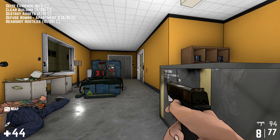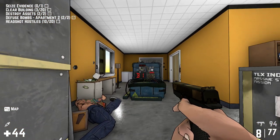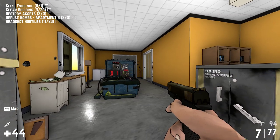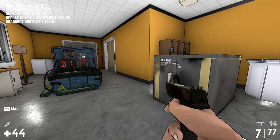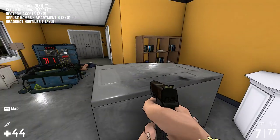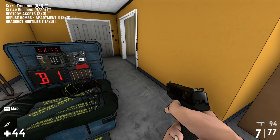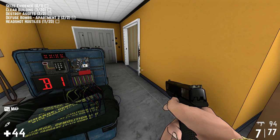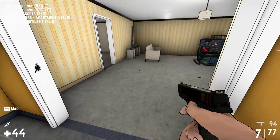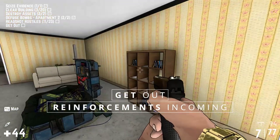Guess who's coming next. So predictable. Top of the head — nice shot. Nice to know that headshots do work here. So we need to get some ammo and health. We've got the assets down. Clear the building, seize evidence. Headshots — we may be able to get all of them. Let's go back over here. Here's some evidence — get out.